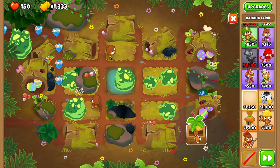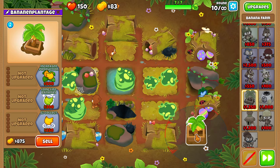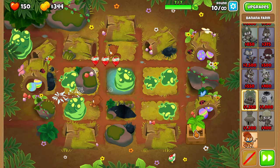After your 2 dart monkeys, place down your first banana farm and upgrade your first banana farm to increased and greater production.